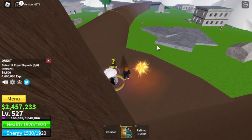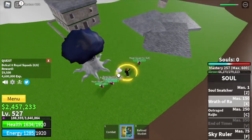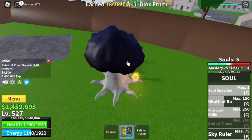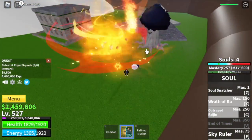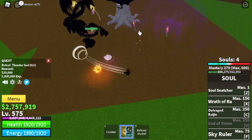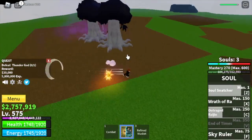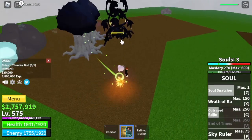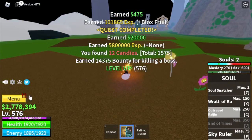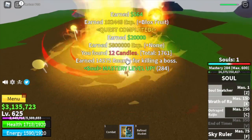At 525 proceed to the royal squads — skip the Shandas. Lure five or four at a time and do it twice to level up. Focus here until level 575, then proceed to the mini boss, the Thunder God. Use some bodies and a full combo of three skills. After server hopping, reach level 625, then move on to the final grinding area.